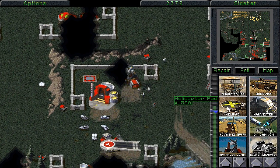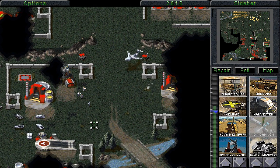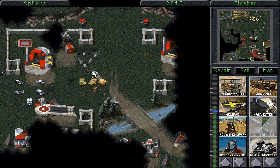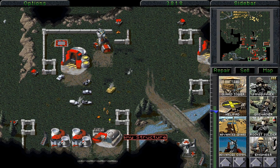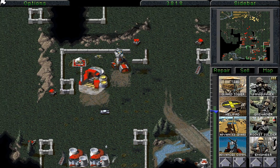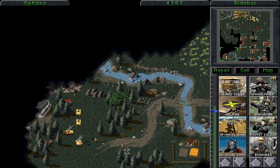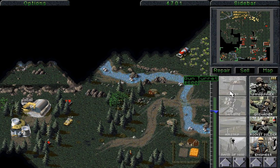We want to use the ion cannon to blow up this here, once this rocket trooper has moved. Now we need to move in, making sure that we're very, very careful to have this deploy around about here. We want to do that right now, have that deploy, and we want that taken. We didn't manage to get everything, and that's really bad. We want to send the orca right now to blow that up as soon as we possibly can. We want to blow this up as soon as possible as a backup plan, and that indeed worked. We may have lost a few of the orcas, but that was most certainly worth it. We now want to send all of this as a big distraction while we use the engineers to take these buildings — one taken, and another taken there.